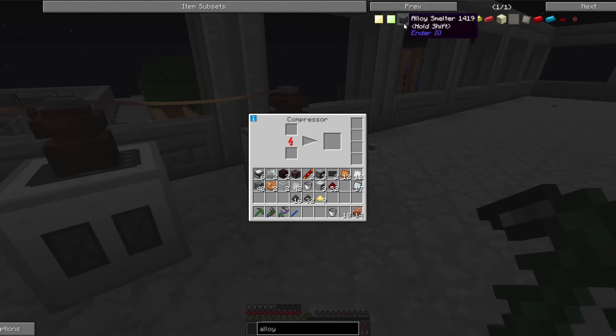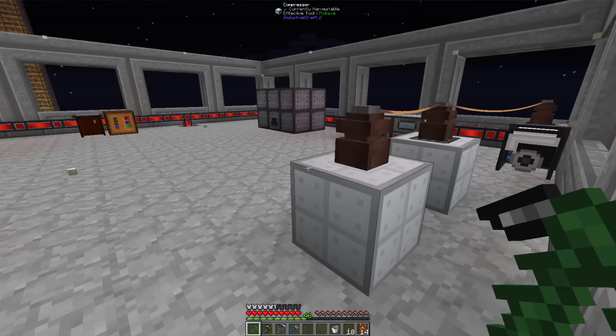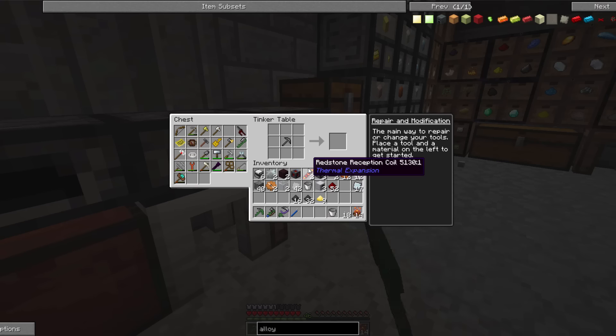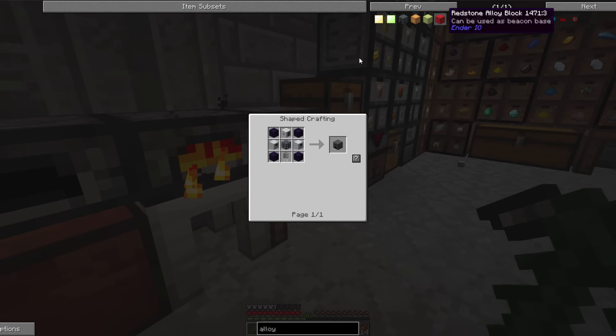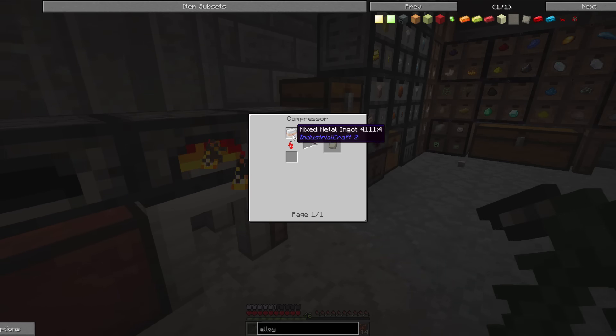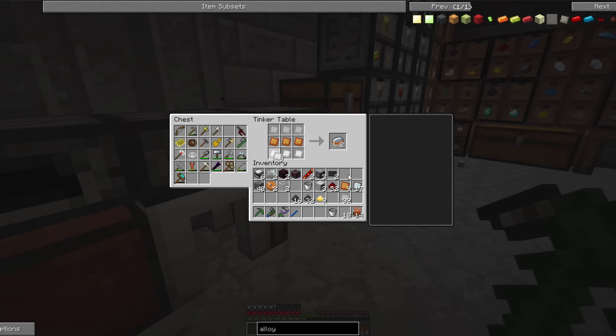So we've got the carbon plates. Now the next thing would be the alloy. I need to get a crafting table up here. It's iron, bronze, then tin. I just made a bunch of these plates and those go in the compressor as well.